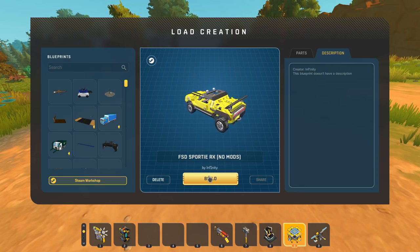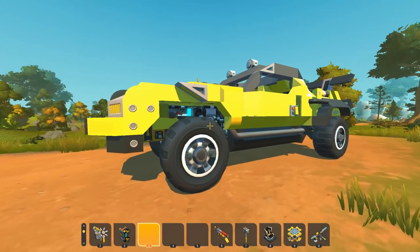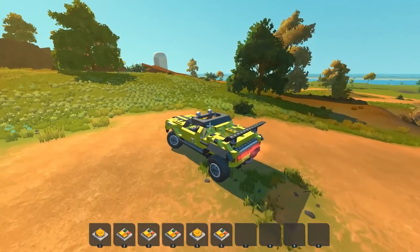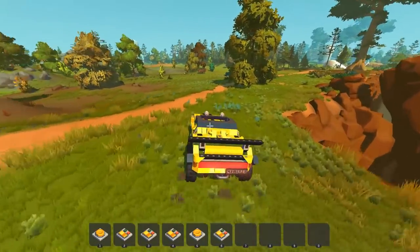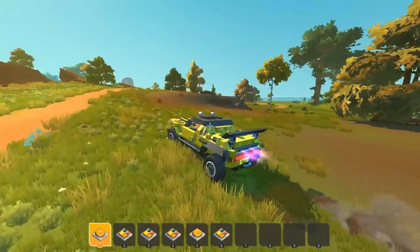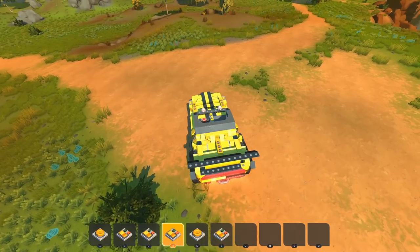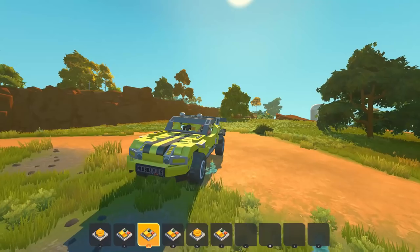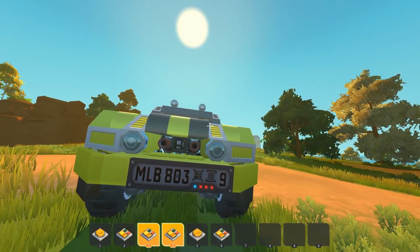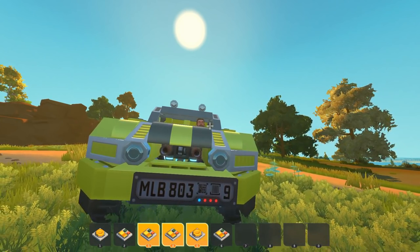Moving further forward in time, we've got the FSD Sporty RX, no mods, created by Infinity. It looks like a rally vehicle — already feeling much faster and more stable than the previous two cars. Pressing one activates a nitro boost, pressing two opens a door. Pressing four reveals a hidden compartment with spud guns — like a spy rally car — and you can't shoot the spuds until you've lowered the box down.